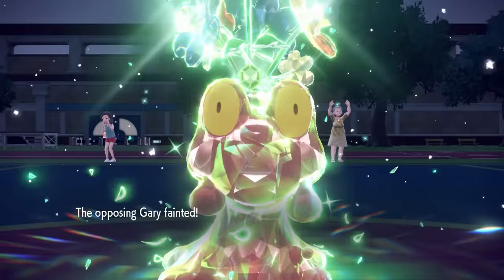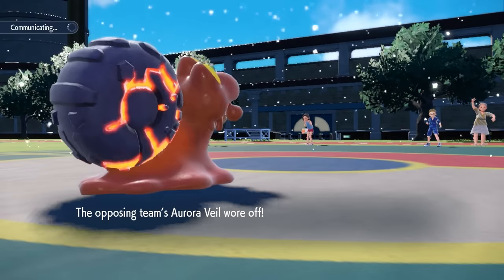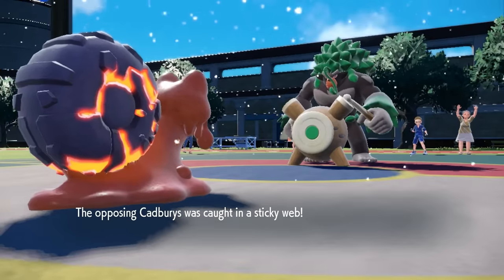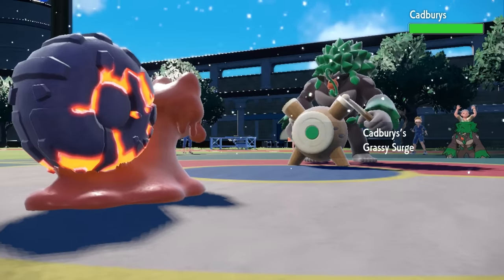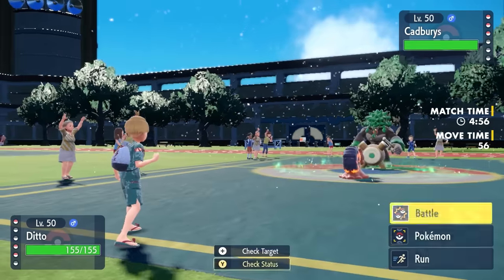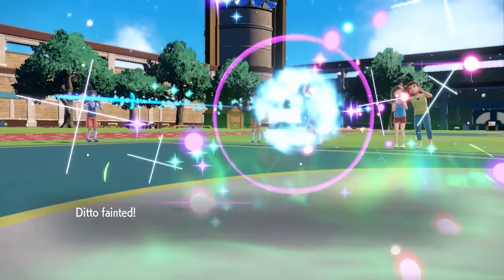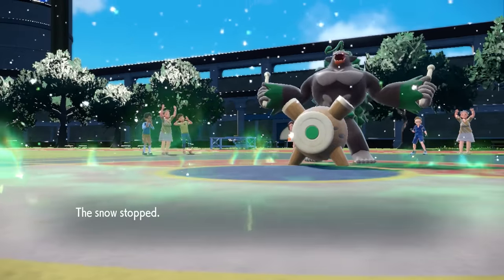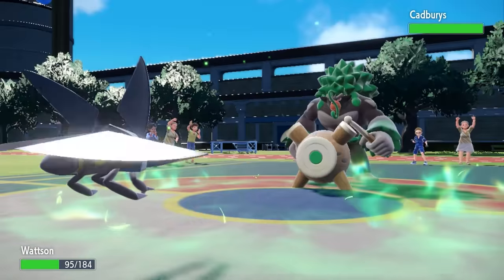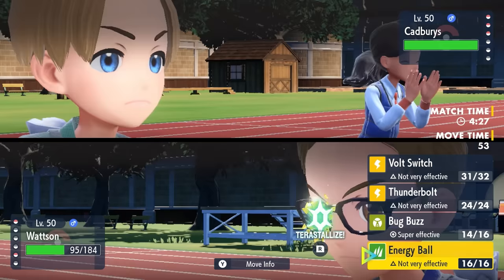Their Aurora Veil wears off and they get a free switch into Rillaboom. Rillaboom comes in, activates Grassy Surge, sets up Grassy Terrain. While it boosts Grassy Glide's damage, I should be able to take one — their highest damage should be about 80% on the Mag Cargo. I go for the Flamethrower, they go for the Grassy Glide, and it actually knocks me out. The only way Rillaboom does that is with a Choice Band, so the Banded Rillaboom with that priority move had just enough damage to knock out the Ditto. The game has definitely flipped — I was feeling pretty confident about taking a Glide, but I also copied their defensive drop when they got the Weak Armor, which didn't help.